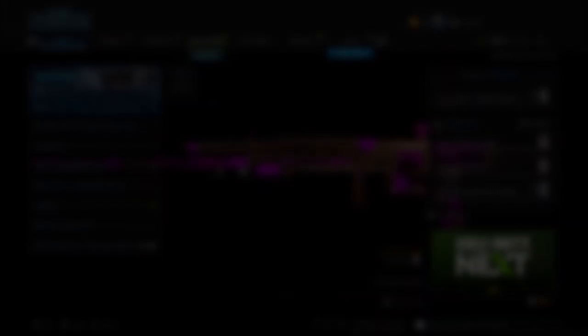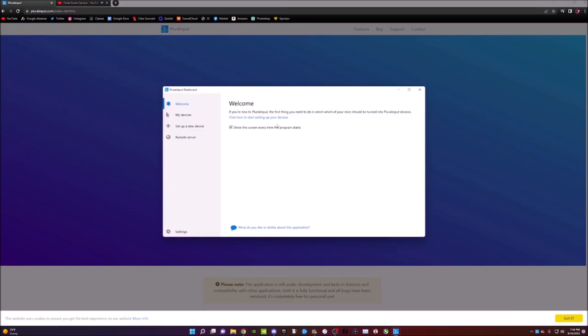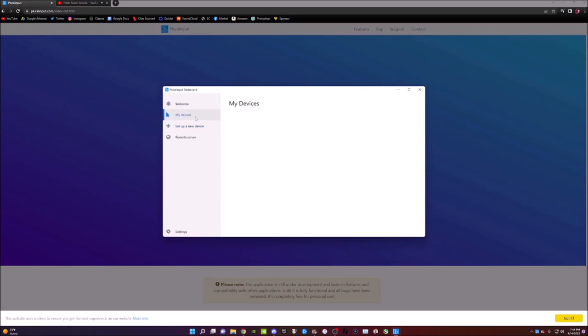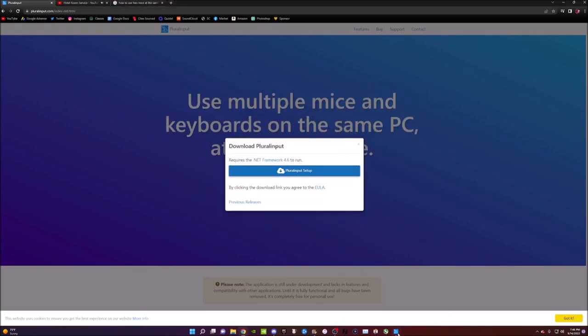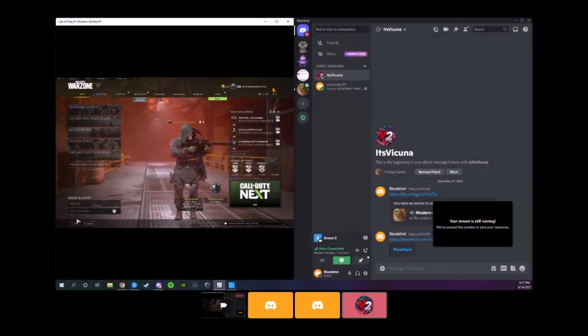Now let's move on to the PC method. For the PC method, you need to install a program — I'll leave a link in the description — which allows you to use two mice at the same time. You need two mice, and it's easy to set up: download it, click on which mouse you want as your main and which as your secondary. You'll then have two cursors — one orange and one your main mouse.